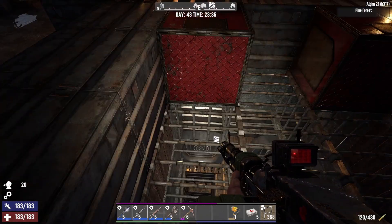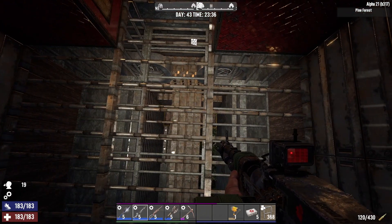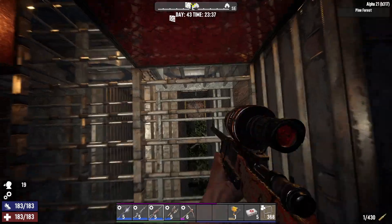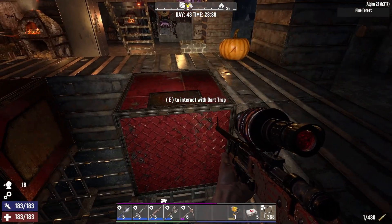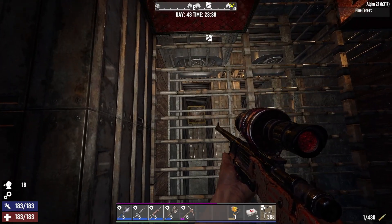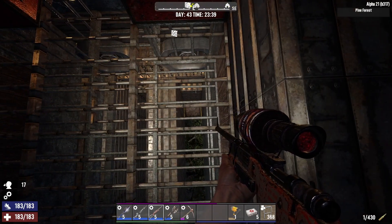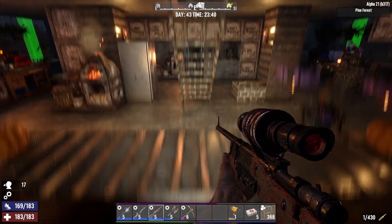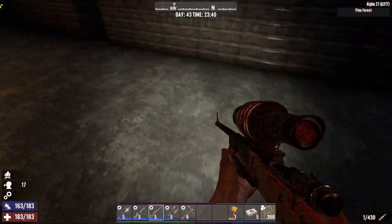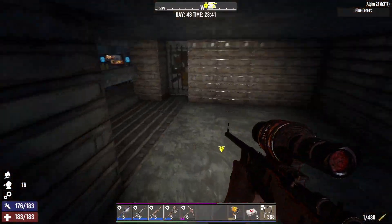I threw in a couple of dart traps which I've never used before but they seem to be doing pretty good. If you see the trigger plates down here, the darts shoot straight down so anything that stands on those plates gets shot in the head with darts. My initial concern was that it would damage the plates but they have not sustained any damage so far.